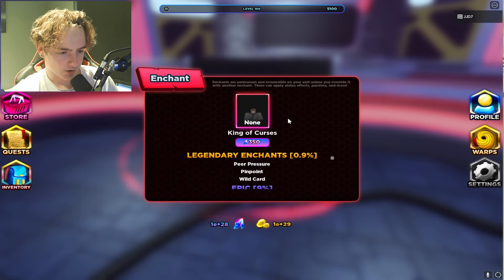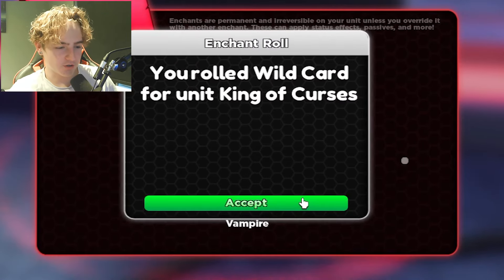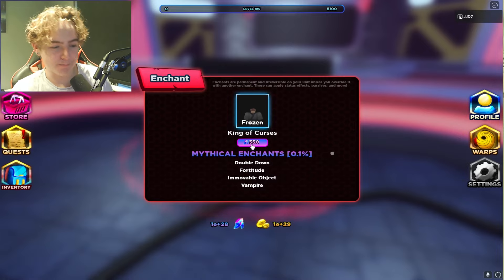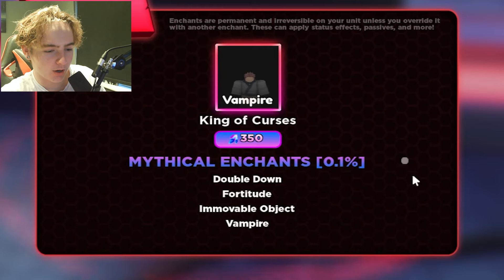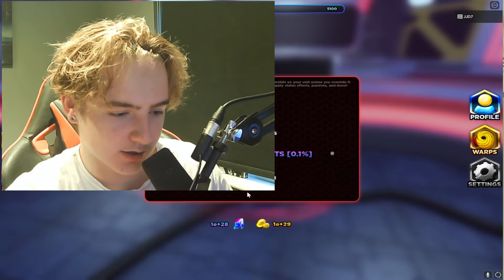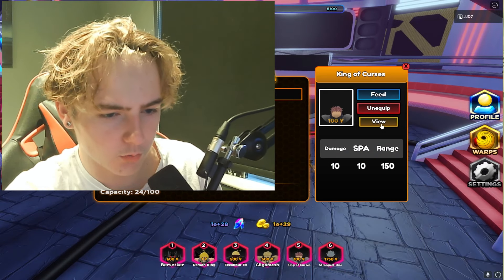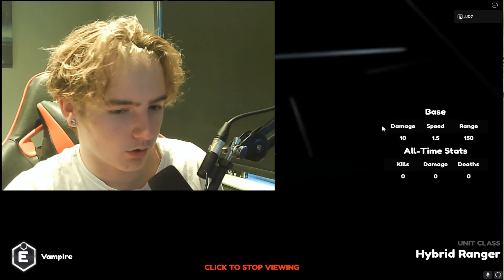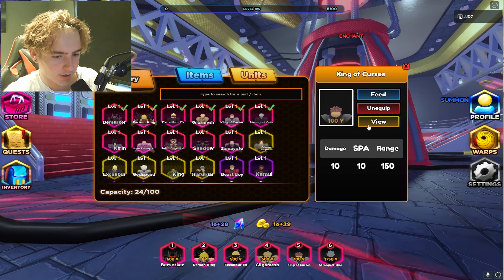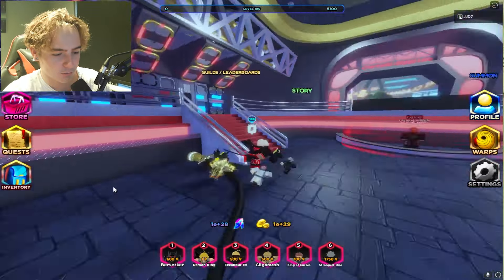Let's go ahead and do King of Curses and spam re-roll until we get a mythical trait. We just rolled Wild Card on Curse King — another legendary — but we're re-rolling because we need a mythical. And we just rolled Vampire on our King of Curses! Vampire is actually a mythical trait, which is crazy. Let's find him in inventory — yeah, he's got Vampire in the bottom left. That is our first mythical trait!